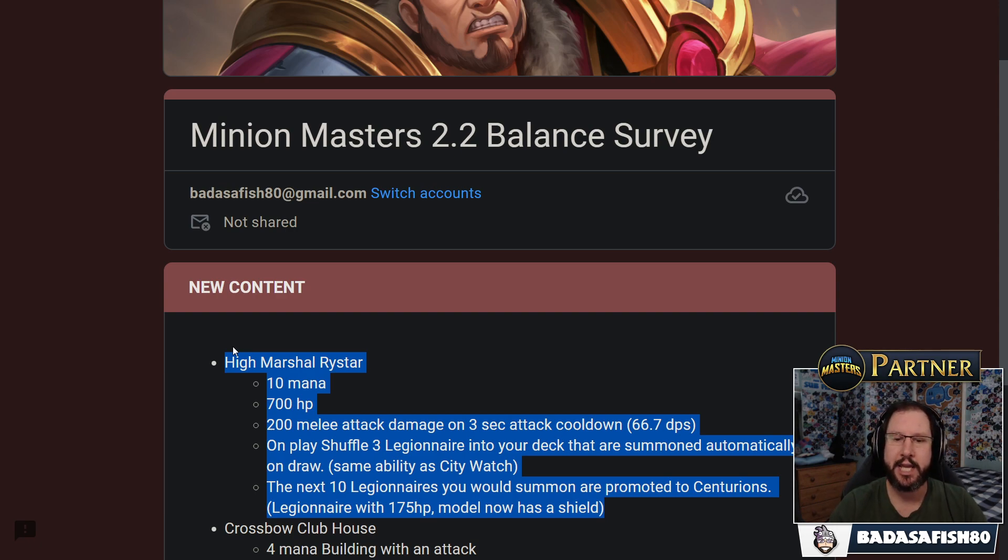Rystar also has an ability where he buffs your next 10 Legionnaires — whether those are the free Legionnaires you get from him or any other Legionnaires you play — they're promoted to Centurions. Centurions are like a regular Legionnaire but tankier at 175 HP, and you can differentiate them by the shield on their model. That's a physical visual shield, not an actual protective shield, as far as I know. So that's the first new card.